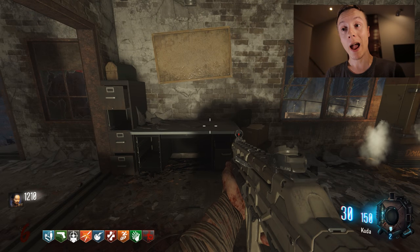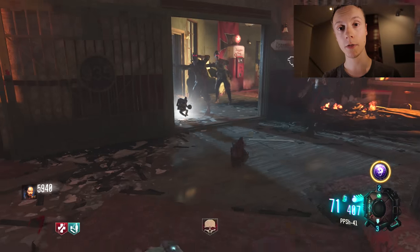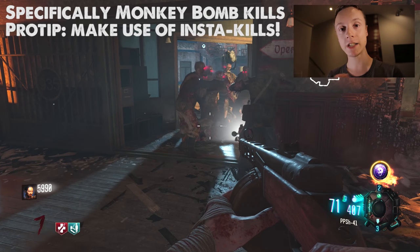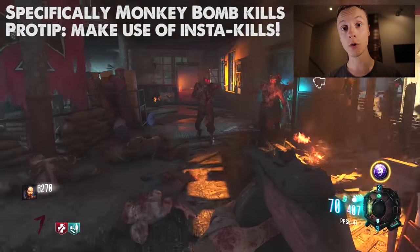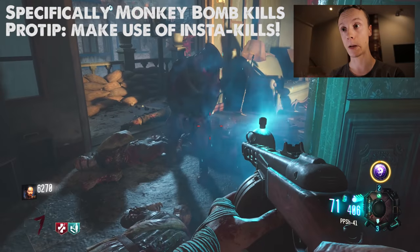Once you've done that, you're actually remarkably close to getting this done. You're going to want to spin the mystery box for monkey bombs, and once you get monkey bombs, you're going to need around 40 to 50 kills — and that's shared between players in your game, so if one person gets 20 and another gets 20, you're going to be well on the way to getting this. The drop you're looking for is the blue flask.